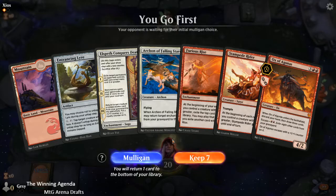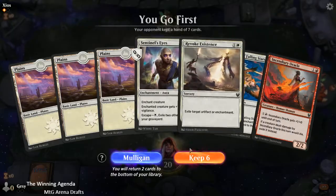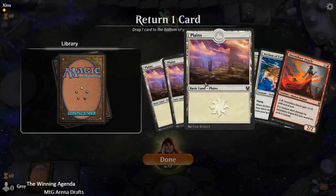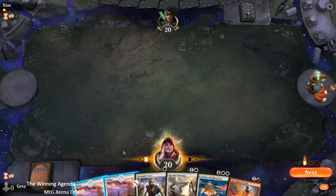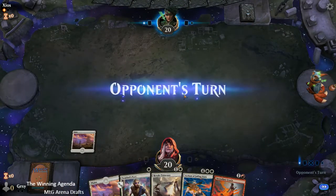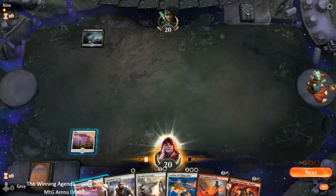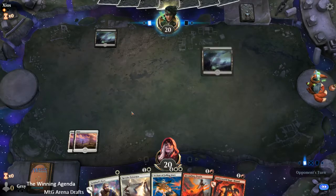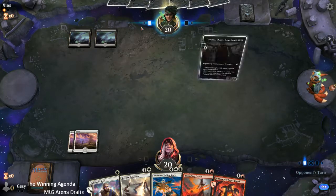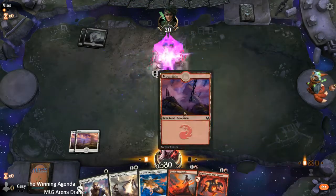Let's just go with that — play our two-drop at the moment. We'll keep it and we'll dump the third Plains. It's a reasonably bad matchup for us here, I think — not just in terms of the cards getting exiled from our graveyard, but also just the efficiency of our opponent's creatures.